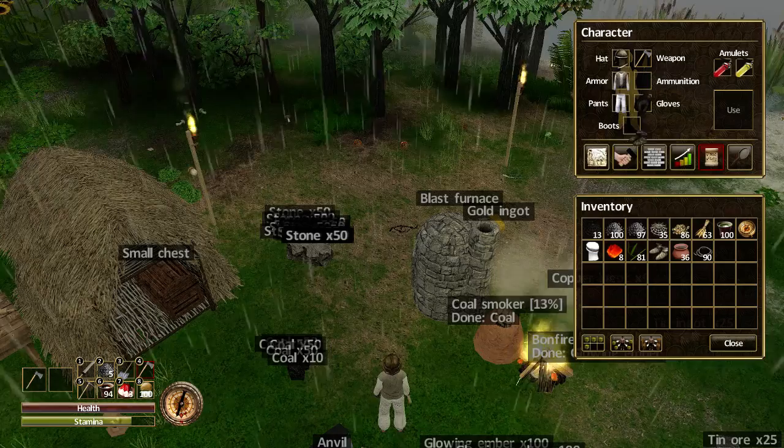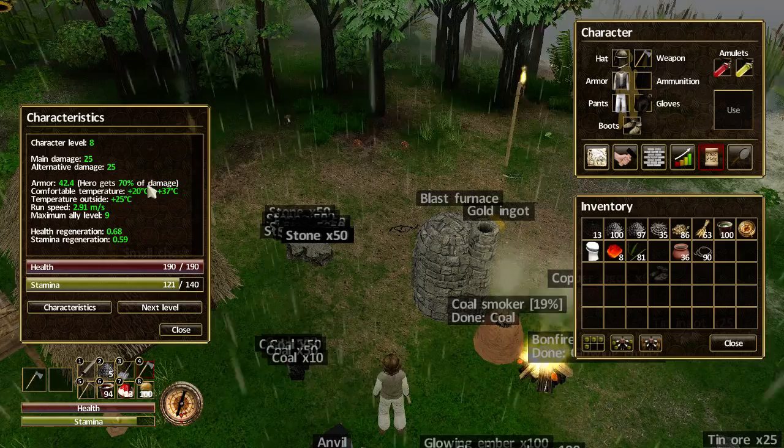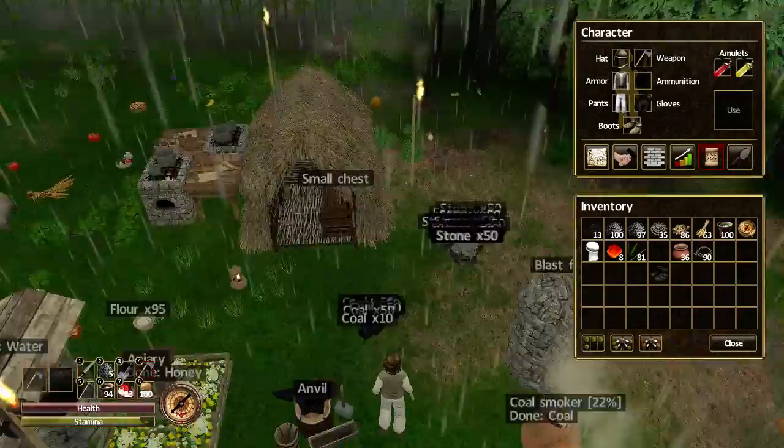Let's try the boots as well — why not? So I won't be able to run as quick, never mind. What are we getting now? 70%. So 30% of the damage I won't be getting anymore. That's cool.